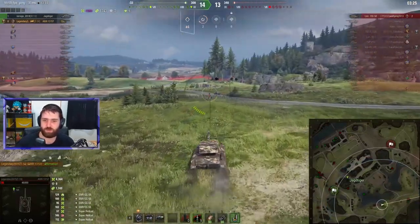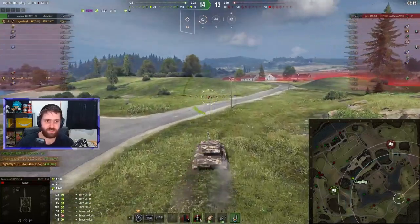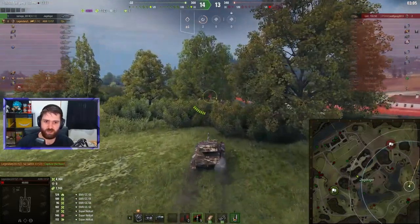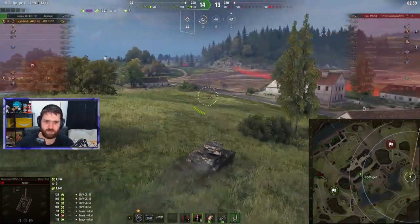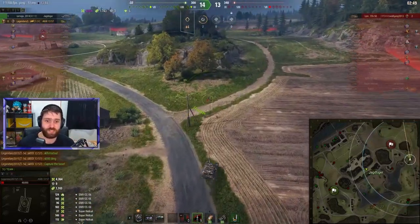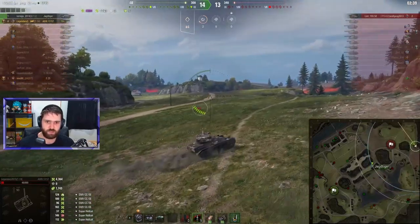This is exactly how you want to play your 1357 — just be an assassin. Get behind or get to the side of enemy vehicles, and just pop, pop, pop them out of existence. That is basically what you need to do with this vehicle. But this game is not over — the Yangtiger is a one-shot, Legendary is a one-shot, and the 155-50 is a very, very dangerous vehicle. We do not want to get hit right now. Only nine shells remaining, so you can't miss too many shots against the 155-50.